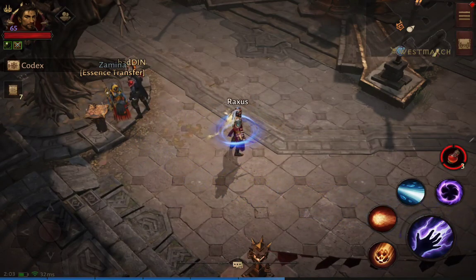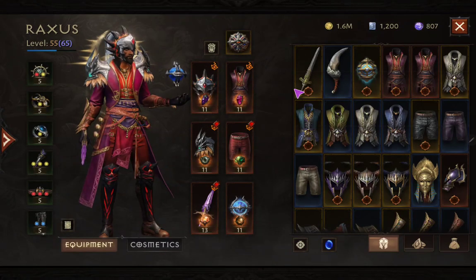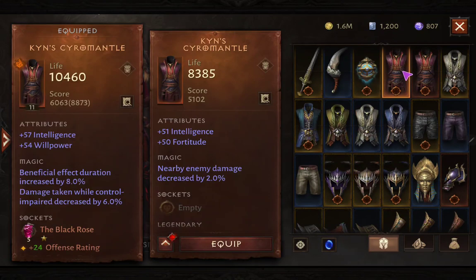Mastering your essence is very important. Do not salvage your legendaries — extract the essence first, then salvage if they are duplicates or weaker than your current gear. I didn't learn this early on and foolishly salvaged a lot of items of equal value without extracting them. It took me some time, but thankfully I found the NPC while walking around and learned what essence mastery was.